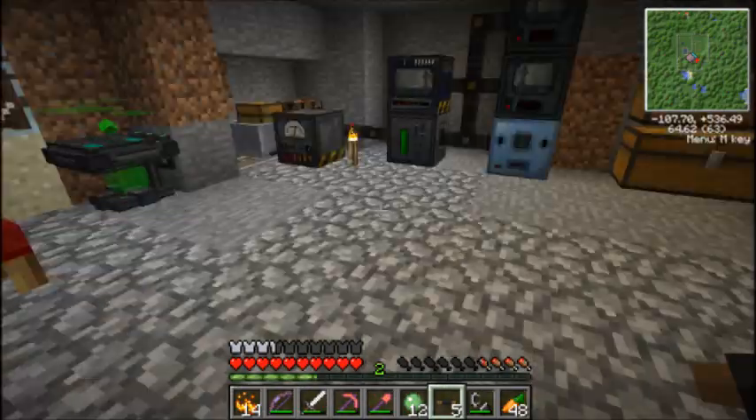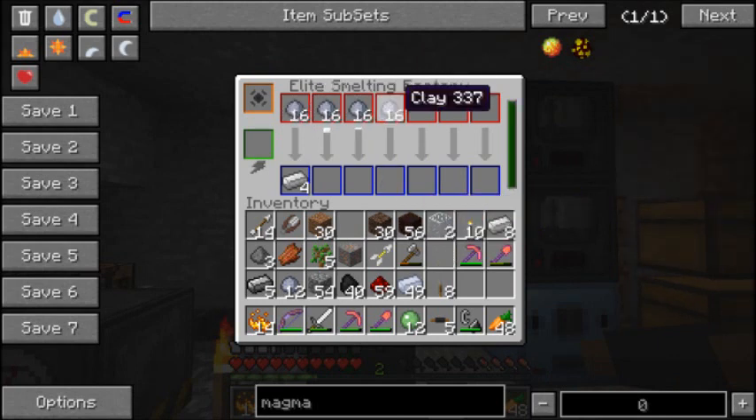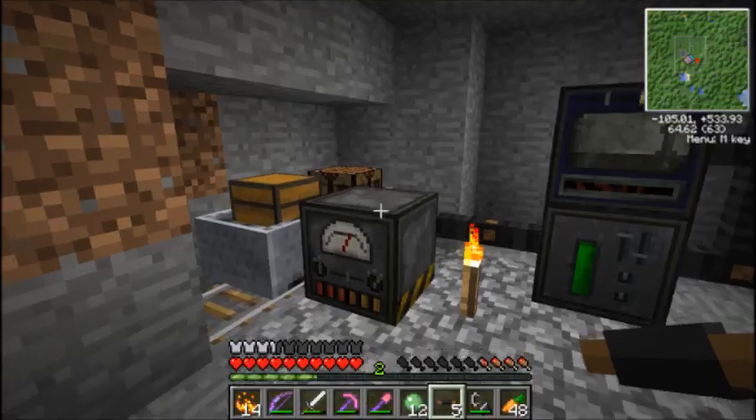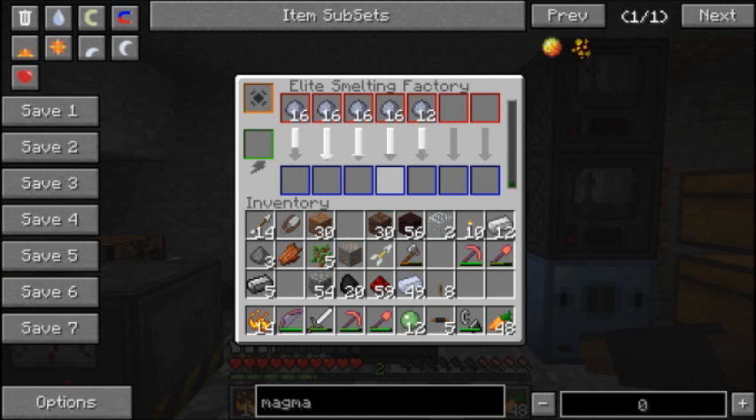I got my clay and this is exactly what this was made for — my smelting factory. Definitely not enough coal in there. Let's put some 20 in there. Look at that, that's amazing.